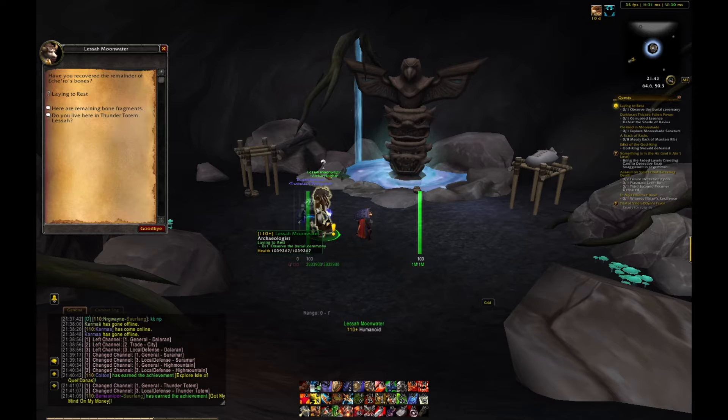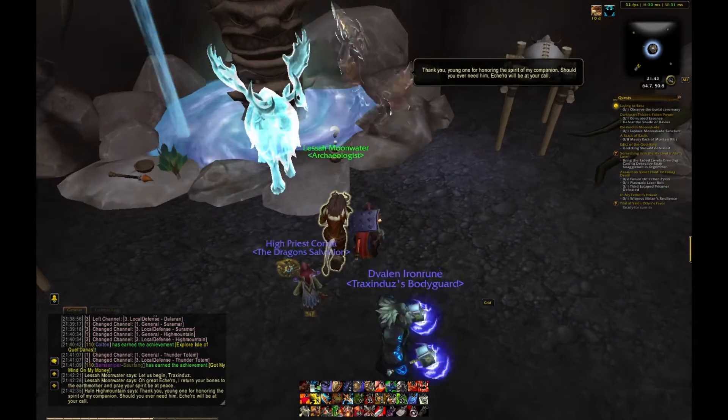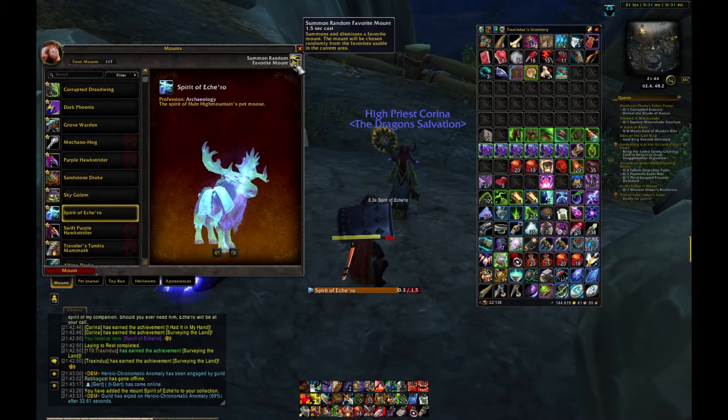Once you have all 600 bone fragments of Eche'ro, you travel to Thunder Totem. The end quest is turned in to Lessa Moonwater, who is in a cave just beside Thunder Totem.